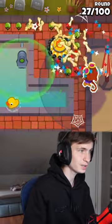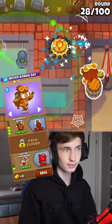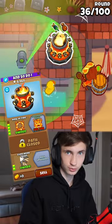Next up, place an Alchemist right here in range of the tag and upgrade to Berserker Brew with faster throwing. Then upgrade your tag to Ring of Fire.